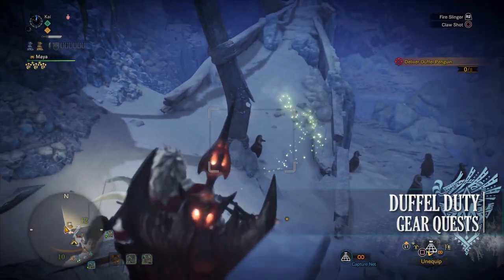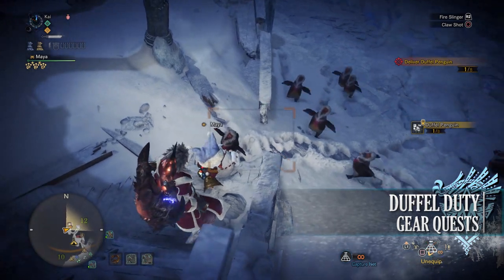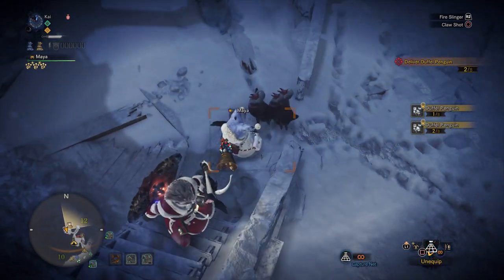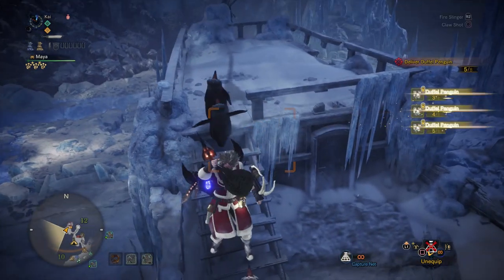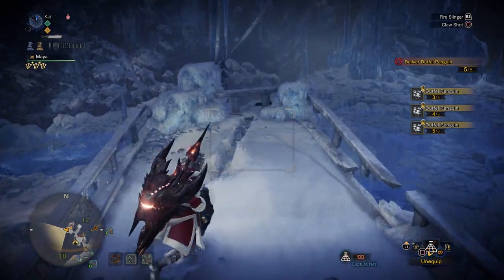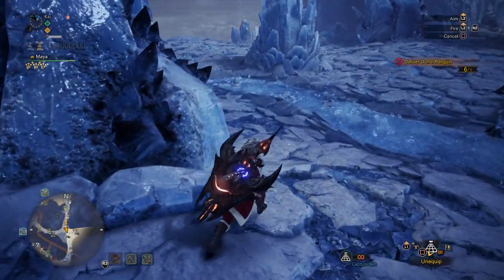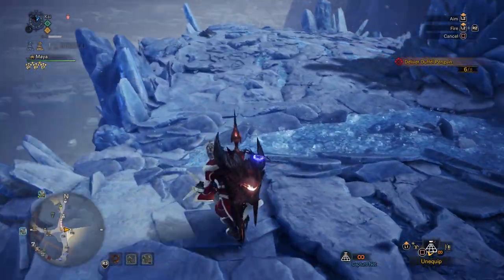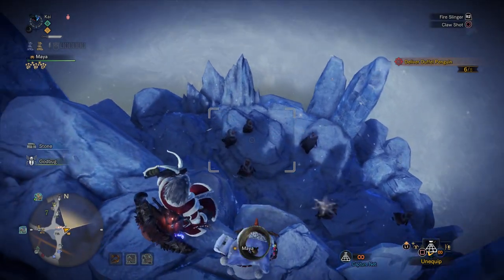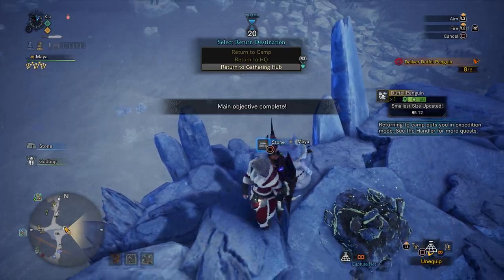Next is Duffle Duty, a 2-star Master Rank quest requiring Master Rank 4 or higher. This has players collecting and delivering 8 Duffel Penguins in the Hoarfrost Reach. The best areas are near the camp in area 12 or to the east in area 7. For completing this quest you'll get Penguin Tickets used to craft the Duffel Penguin Mask — a quirky head armor that comes with the Evade Window skill and a Tier 4 Dual Socket.